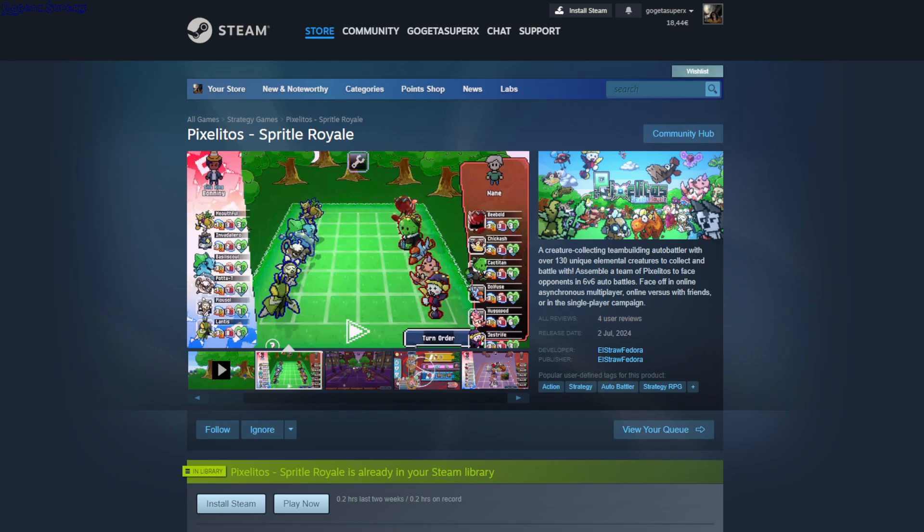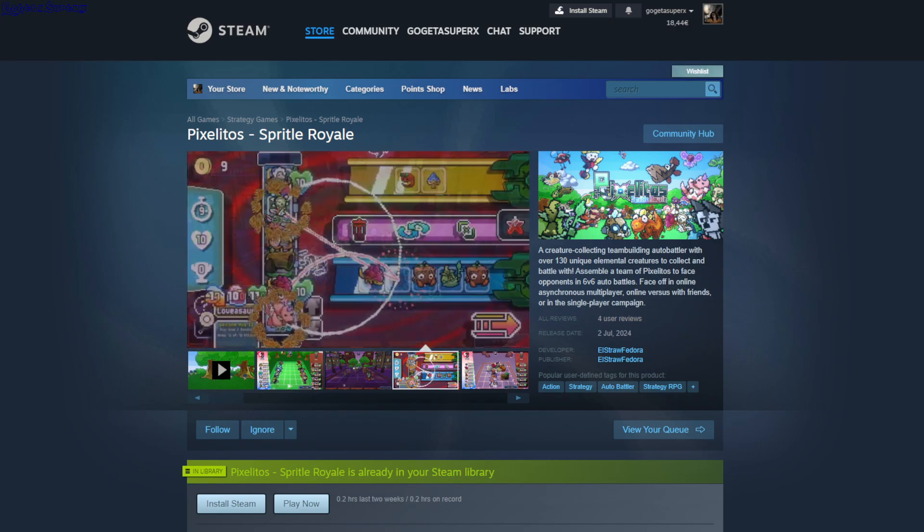So it's six. They have different bonuses depending on where you place them, and each of these creatures has a passive ability. You battle opponents, and after each battle you get to a shop where you can spend your currency to buy more or buy passive upgrades.